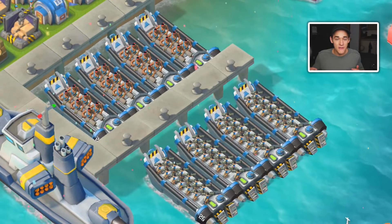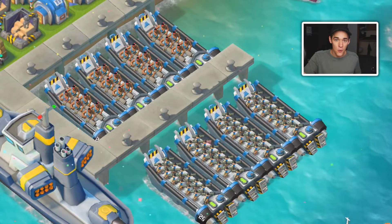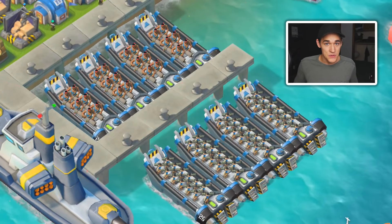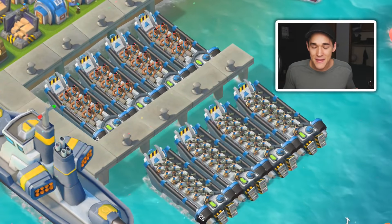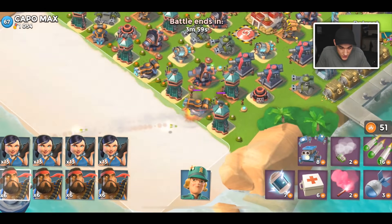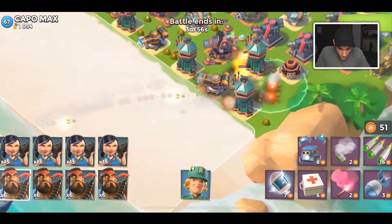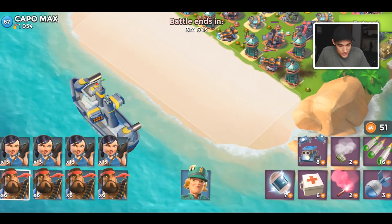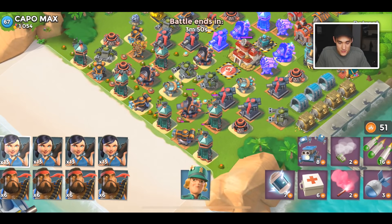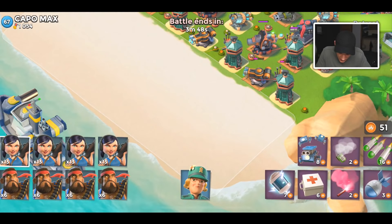Today we're going to be trying to defeat players using the old Boom Beach troop metas - the troops people used to use back when Boom Beach was just a baby game. There's a catch though: we have to use these troop combinations like the players of old. This was suggested by one of our Discord users, so if you want to suggest stuff go join our Discord server. We also provide Boom Beach tips galore - link is down below, it's free.